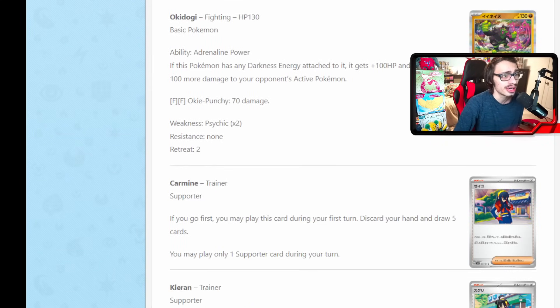We got some cool new supporters to look at. This one's actually pretty insane — Carmine. If you go first, you can play this card during your first turn, discard your hand, and draw five cards. Imagine playing this in combination with Squawkabilly — you can see 11 new cards in a single turn, that's kind of insane. I think you can play this card at any point in the game, so it is basically a mini Professor's Research. Obviously discard and draw seven is way better, but discarding and drawing five isn't terrible either. The fact you can play it on your first turn going first is also pretty good. I can see this being good — definitely not a bad card at all.